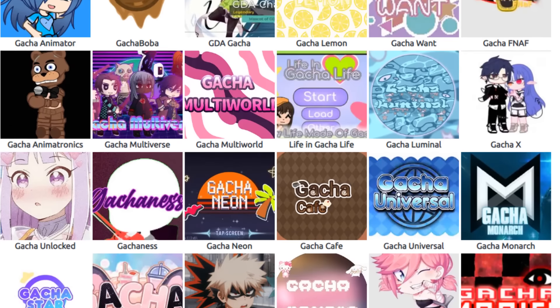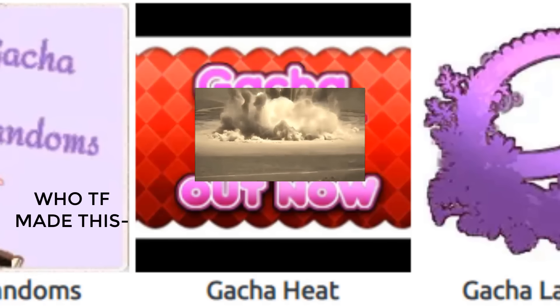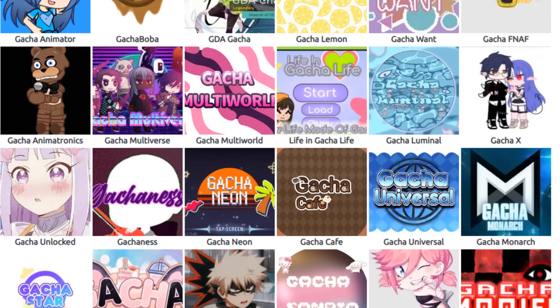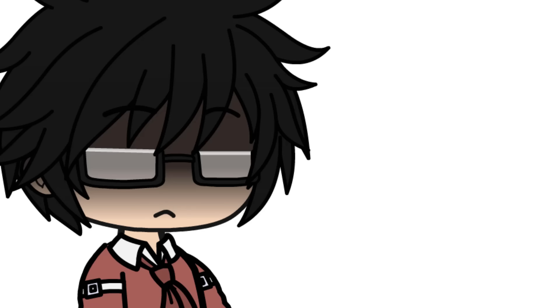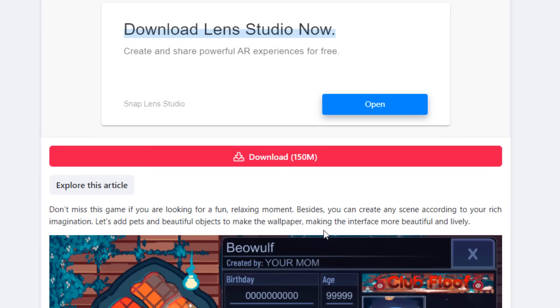2. Play Gacha mods instead of the original. There are a lot of great Gacha mods now with more features. If you are bored of Gacha Club features, these mods might interest you. But 80% of people don't even know how to download them. Just search the name of the mod on Google and download it from the website. Yes, it's that easy. And it's free — don't fall for scams.